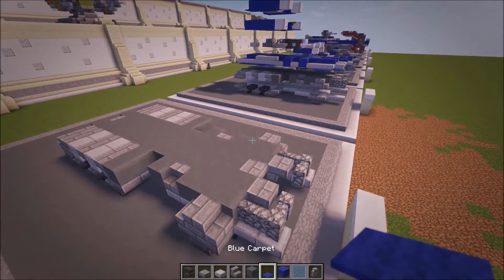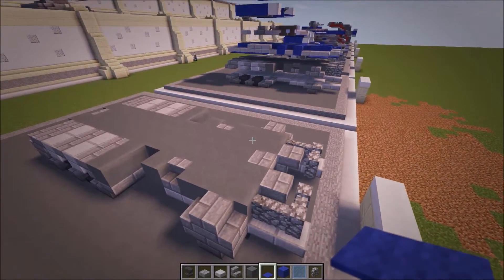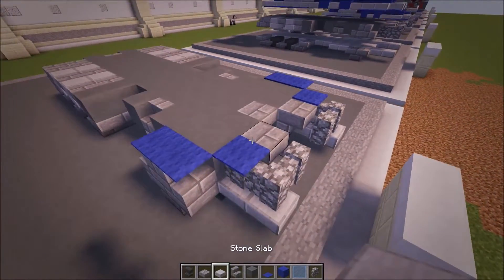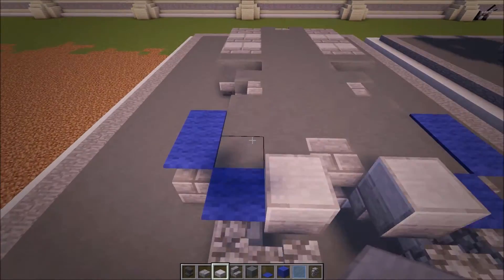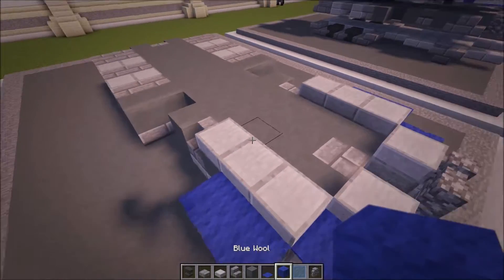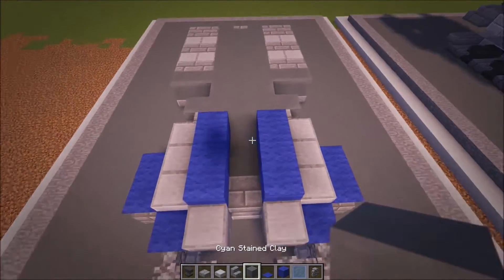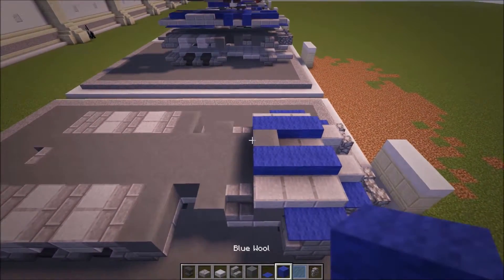And then we're going to do one, two, and then one there with your carpet — one, two, one there. Like that. Then slab there, slab there. And then you do three slabs, three slabs. And then three wall, three wall again. Cyan stained clay there, and two stained slabs.